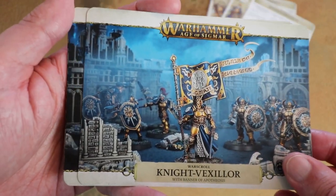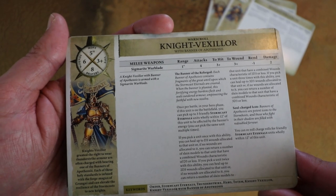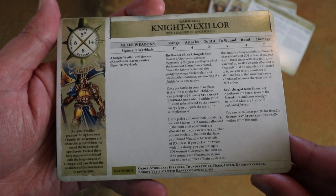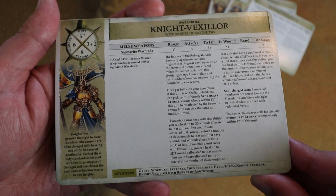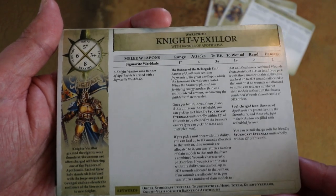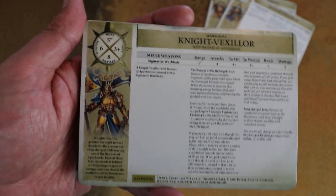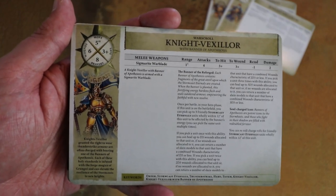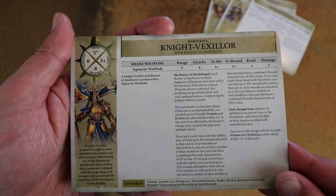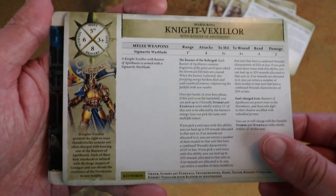We've got the Knight of Exilla - probably one of my favourite models out of the box. He's got a solid combat profile: 4 attacks, 3s and 3s, -1 rend, 2 damage. The Banner: once per battle you can pick up to 3 friendly Stormcast Eternals within 12 inches and either heal d3 wounds or return slain models. If you pick a unit twice you can heal up to 2d3 - so basically once per game he can heal up all your units. Combined with Indrasta's heal on her war scroll, the Stormcast have turned into a mini Death army. Then the Soul Charge Icon lets you reroll charge rolls for friendly Stormcast within 12 inches.